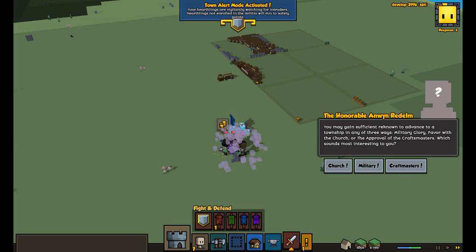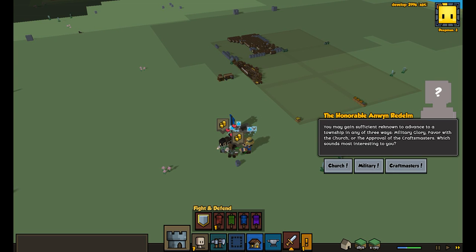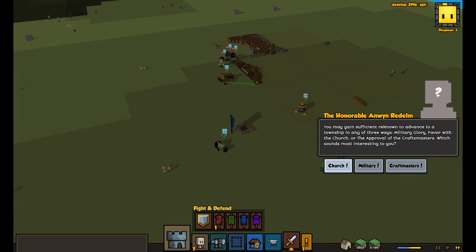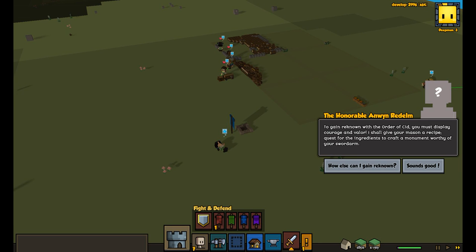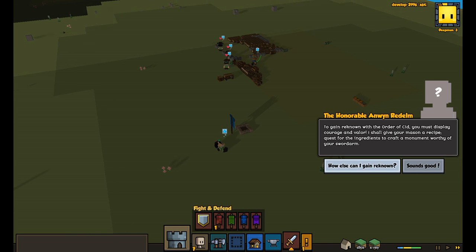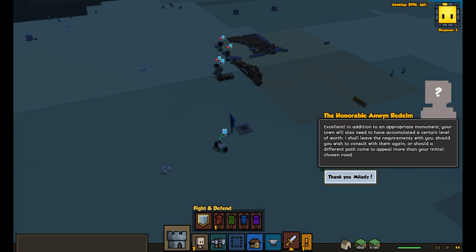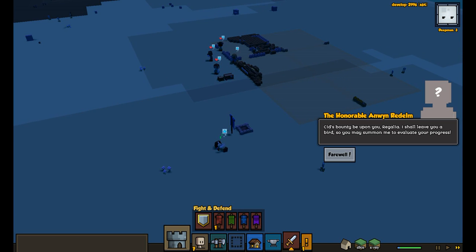Township status really means you get a host of rewards and benefits. You may gain sufficient renown to advance to a township in any of three ways: military glory, favor with the church, or the approval of the craftmasters. The easiest one is definitely the church. To get in renown with the order of Cid, you must display courage and valor. I shall leave you a bird so you may summon me to evaluate your progress.